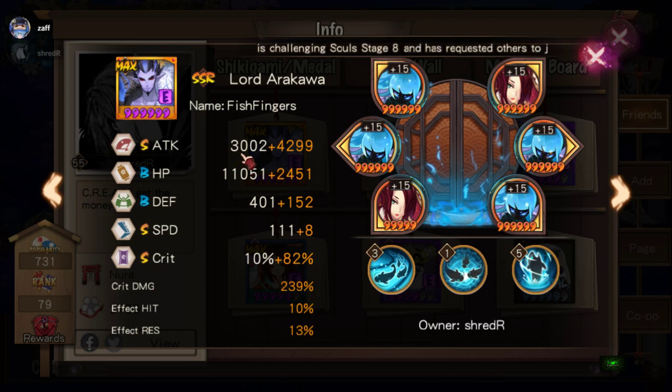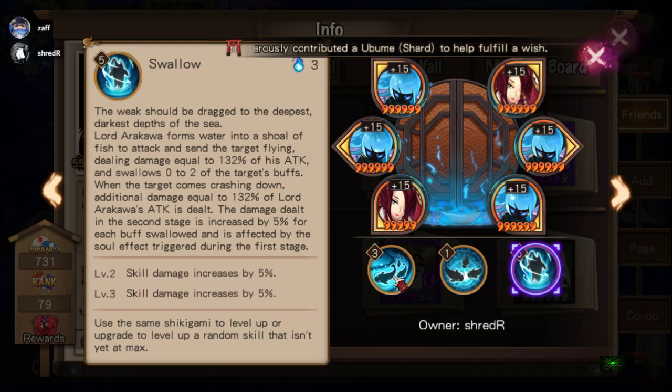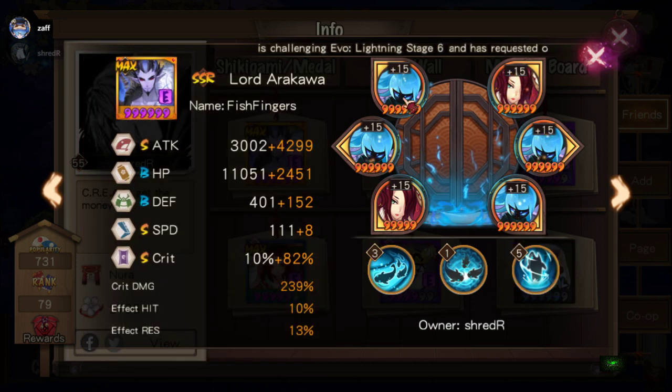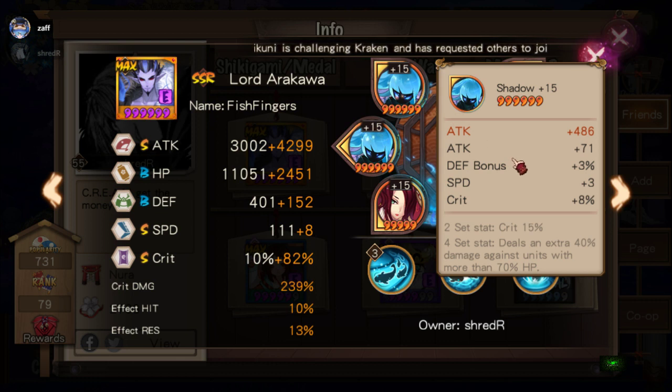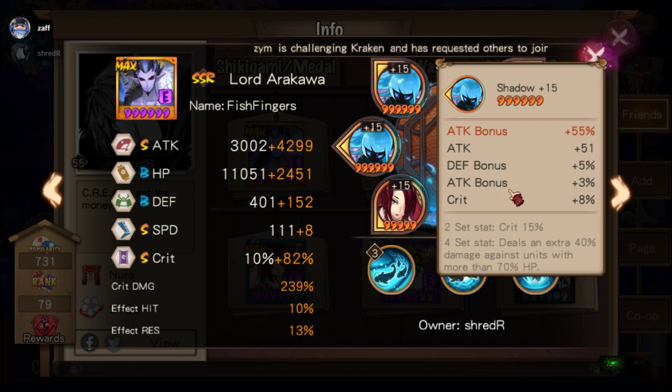Let's look at his Arakawa. He's got 140% attack, about 20% extra health, some defense, only 8 speed, 92 crit, 239 crit damage. He got lucky and maxed the last skill instead of the first skill — usually people put everything into the first skill. Looking at his souls one by one, this could be improved — he only has flat attack, speed, and crit rate. It's one of those things in this game where RNG decides what it wants. You have to work with what you have, and even top players like Shredder have difficulty finding good souls — so you're not alone.